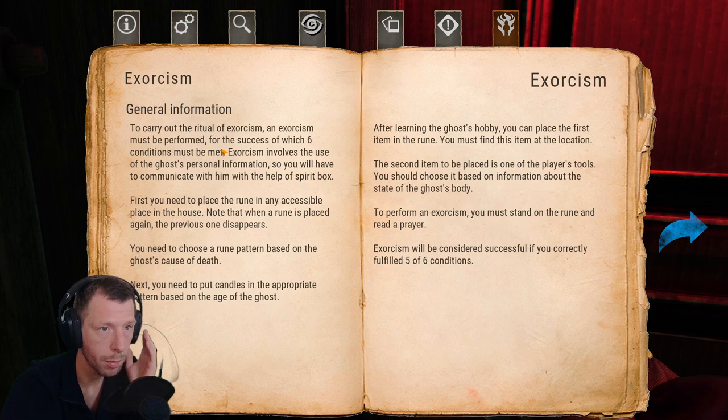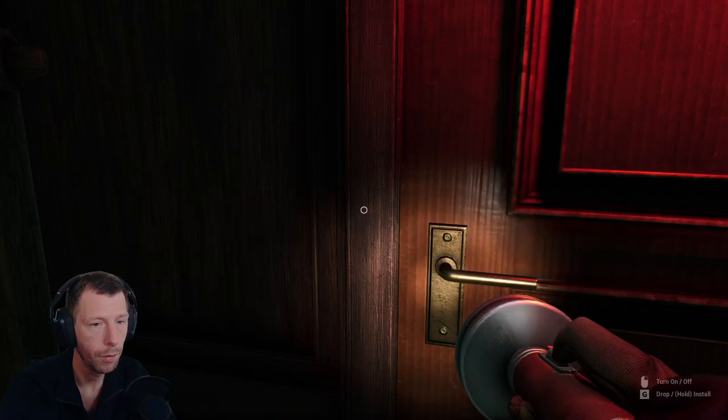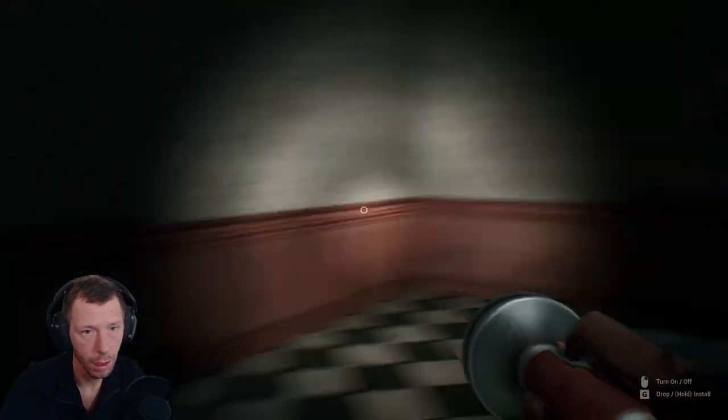To carry out the ritual, the extreme action must be performed for success, of which six conditions must be met. The ghost, the paranormal, the person, and the mystery will have to communicate with the help of the spirit box.